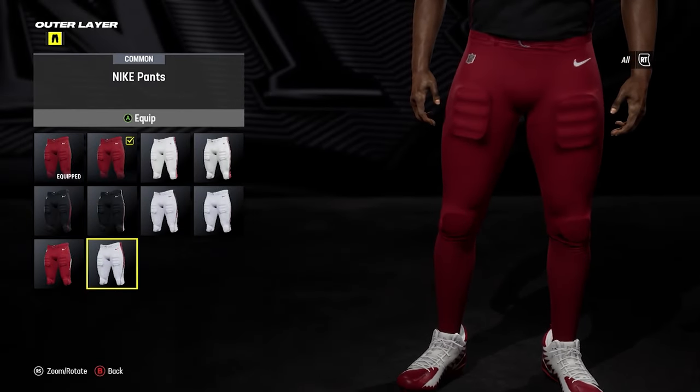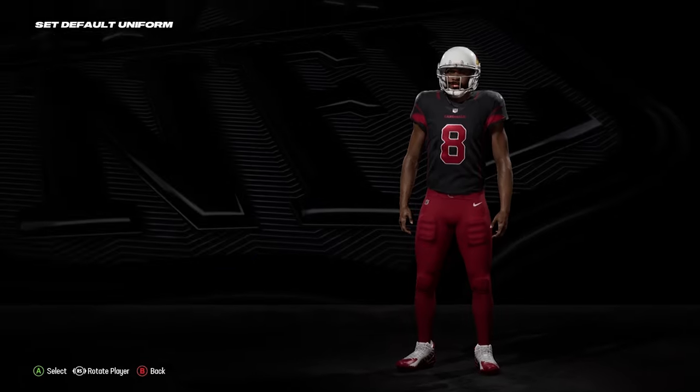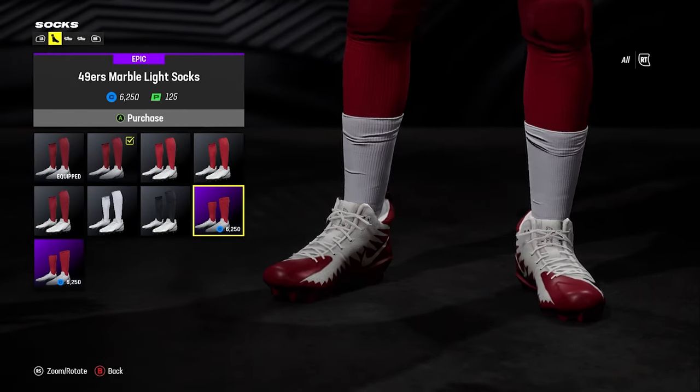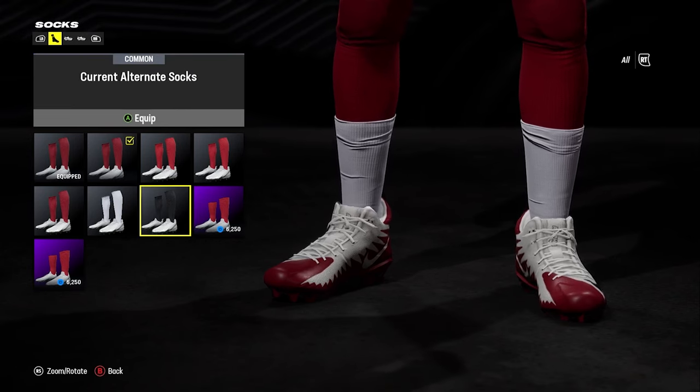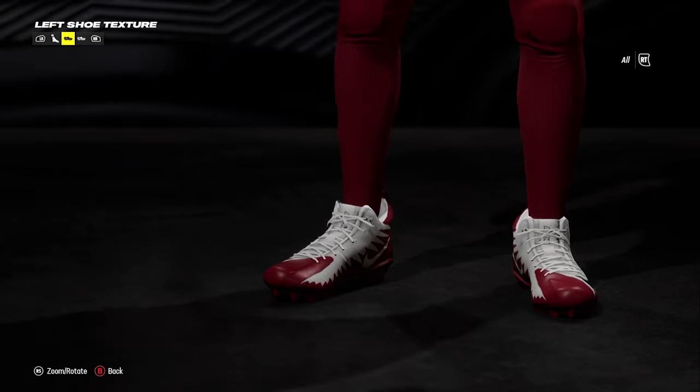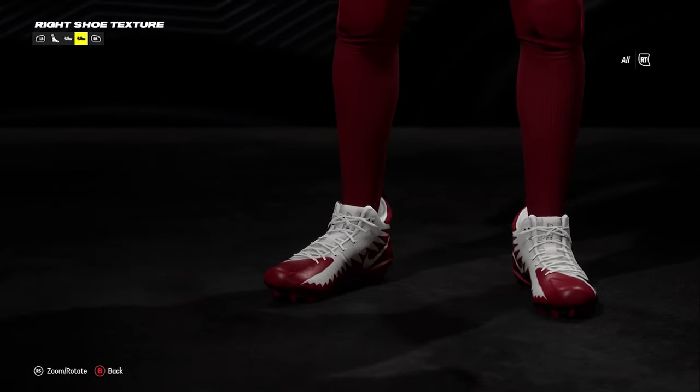You can go with the pants again — we've already done that. Then obviously you've got the feet. You can go into socks so you can go lower. There are some things that will require points, which you'll get naturally through progression. And you can see the change there. You've also got left shoe and right shoe.